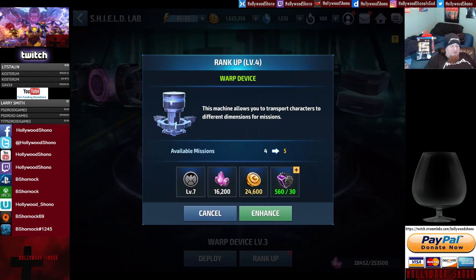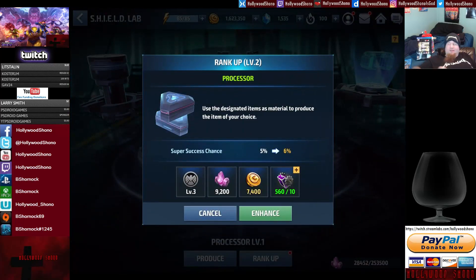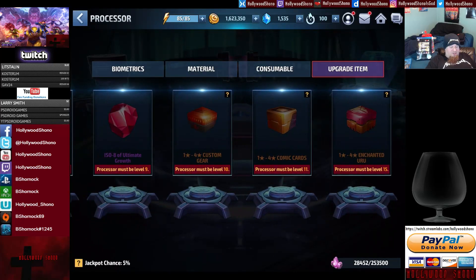The warp device can be upgraded for 16,200 antimatter, then 24,600, with level requirements — I need SHIELD level 7 to upgrade to rank 5. The processor, when upgraded, unlocks crafting certain things and gives you a higher chance of more resources. For example, to upgrade ISOs from one to four-star, the processor has to be rank 8, 9, 10, 11. And enchanted Urus, which go under your gear after you hit character level 60 — that's basically what the processor covers.